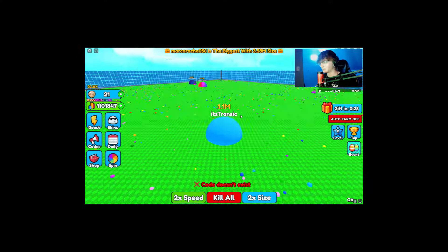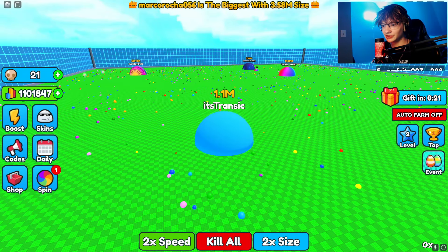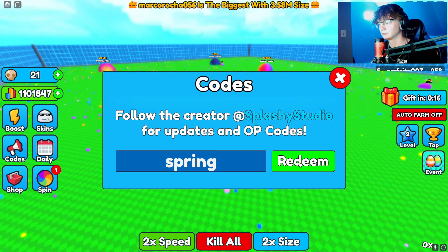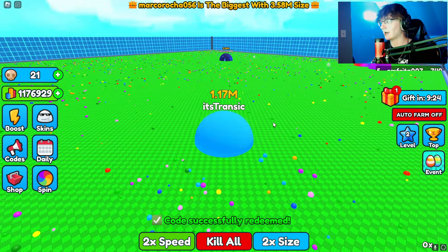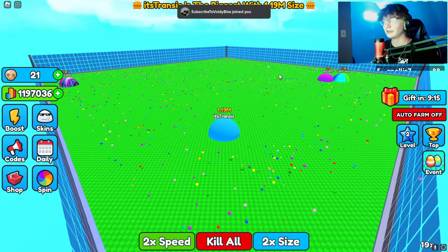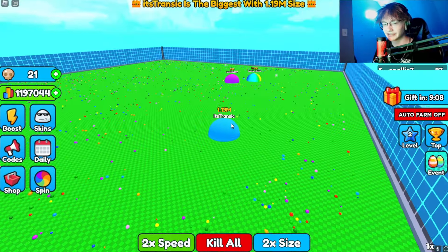Update 11 redeem — doesn't exist, crazy. No way I'm beating 3 million. Use codes: spring, flowers — 140k likes. Spring... I can't spell the word flowers. 140k likes — bet! I have no clue what that got me. Voidy Blocks just joined. I'm in first! The guy left — I took it over, I took over this whole game!